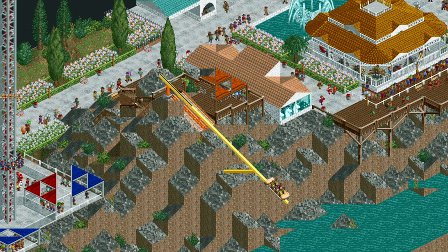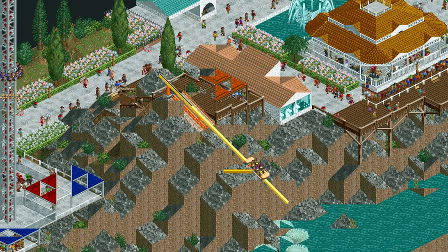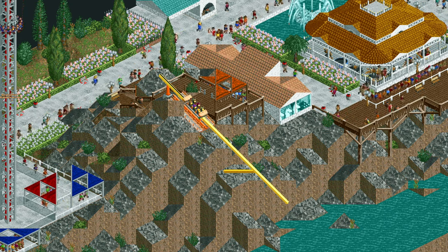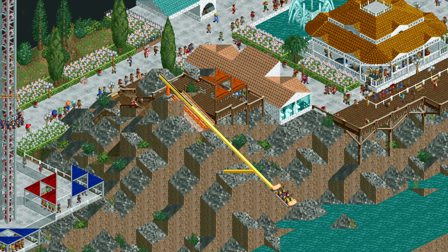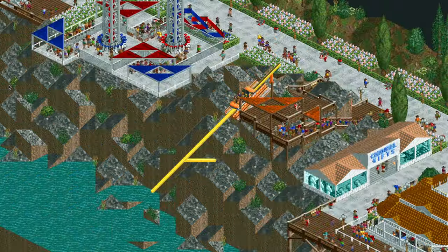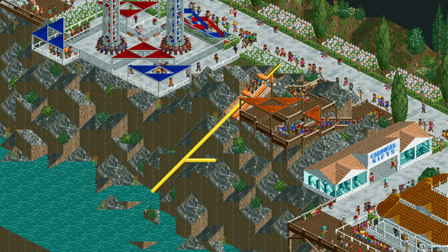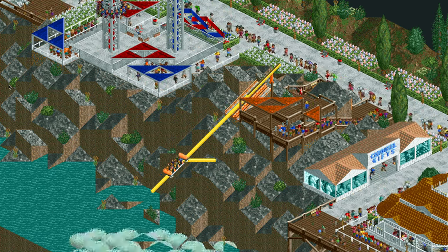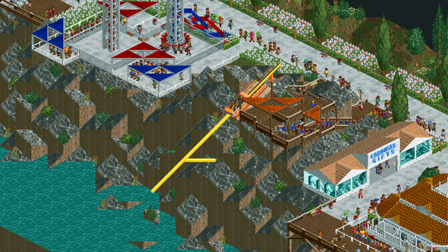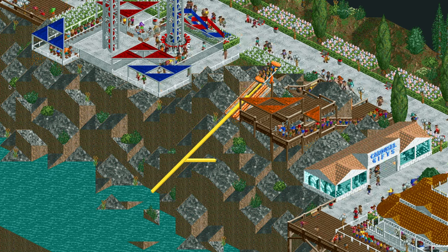Next we have Cliffhanger. This is modeled after X-Scream, which is a ride on top of the Strat Tower in Las Vegas where riders are tipped over the edge of the building. Here they're careening off the edge of the cliffside. It's a really fun ride to add if you have the landscape like a cliff or a really high building, but it is a little bit trickier to build. I actually got the idea from one of Dirk Link's videos. It does involve a little bit of shoestringing, but if you have the space and the right environment it's a really fun ride to add.